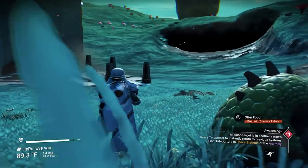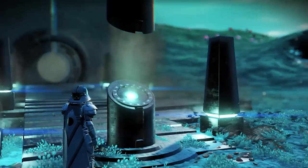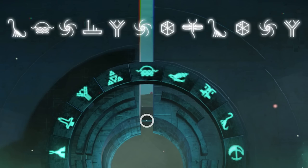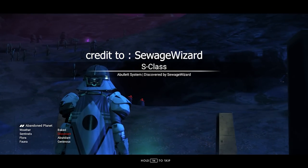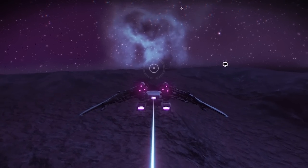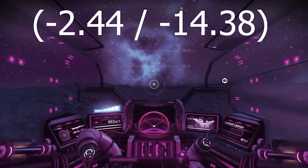The first location is gonna be an S-class white and black sentinel ship. Make sure to take a screenshot of this glyph after I finish. You will land on an abandoned planet, or you can say dead planet. To get this awesome sentinel ship, we need to go to location minus 2.44, minus 14.38.